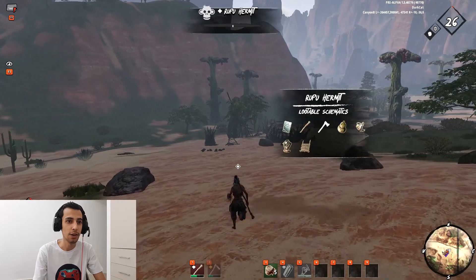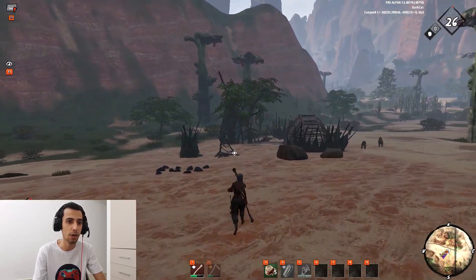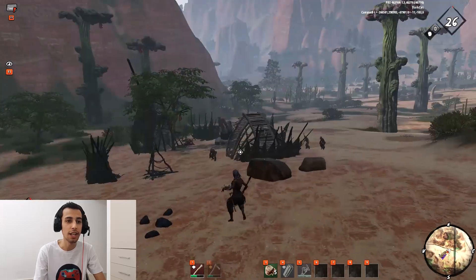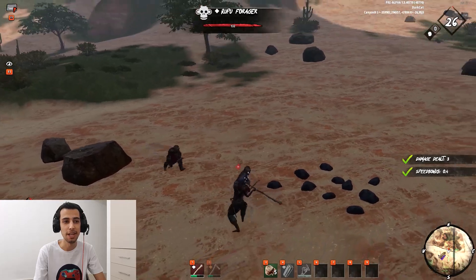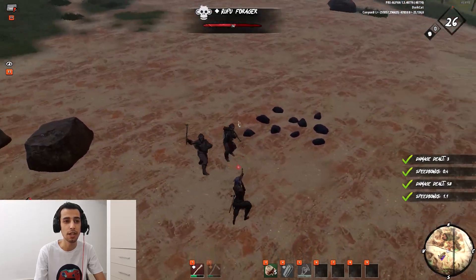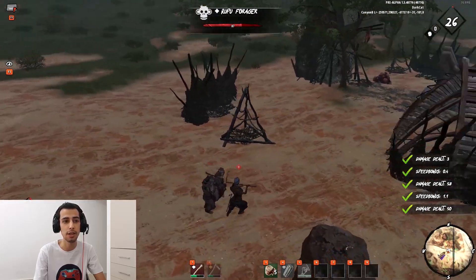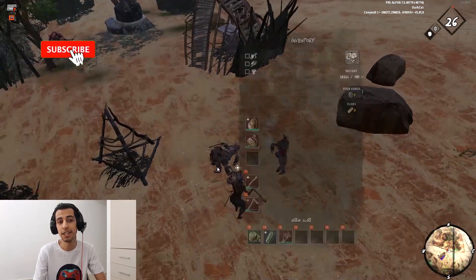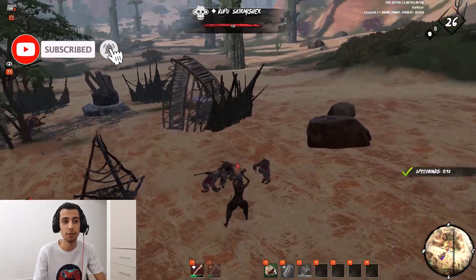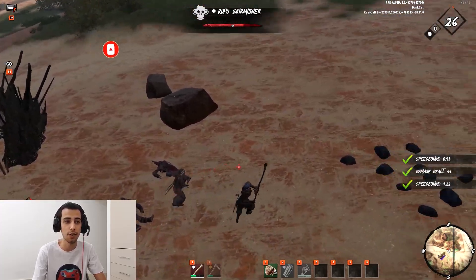It's a shrine they added to any Rupu camps that you go to now, and they're gonna let you unlock some recipes permanently. Some schematics are very basic and people were complaining about this so much, and gladly the developers listened to the community. They are fixing stuff one by one and we've had a very great season so far.